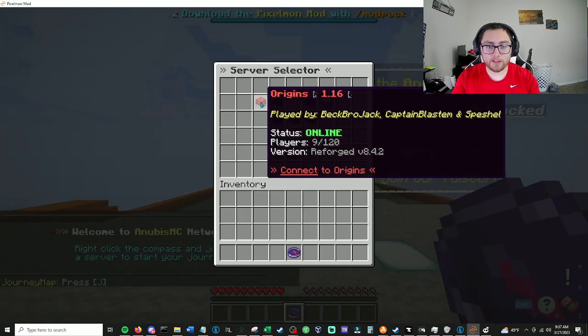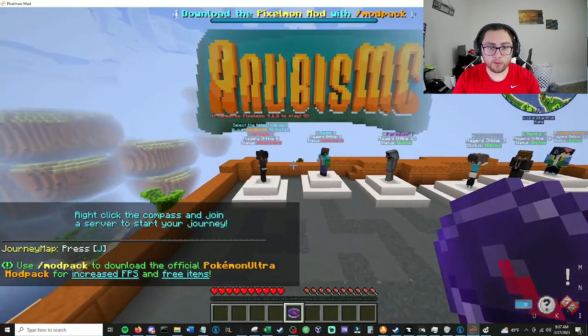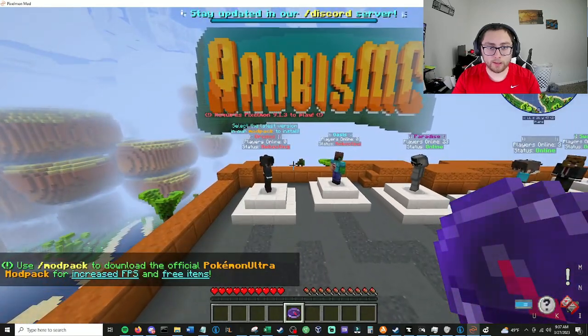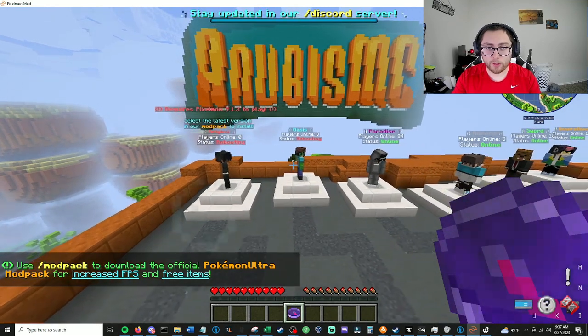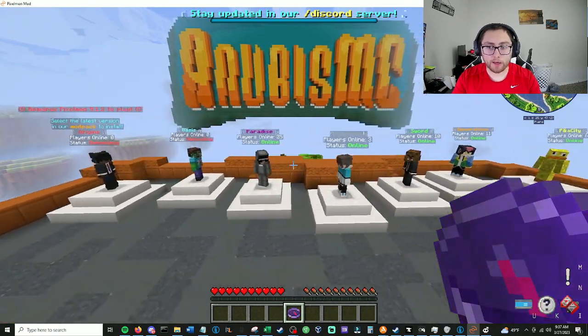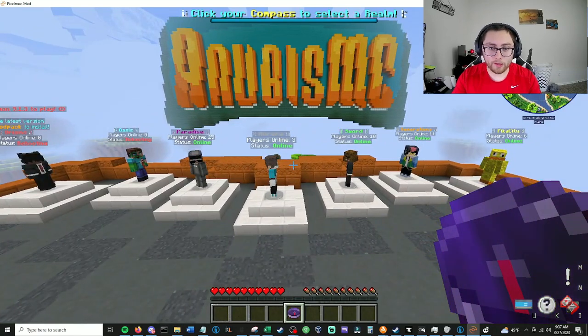It's weird that Origins is like this — it says rebooting, and also requires Pixelmon 9.13 to play. Anubis Minecraft is the networking one — a network — and they've got several servers associated to them.